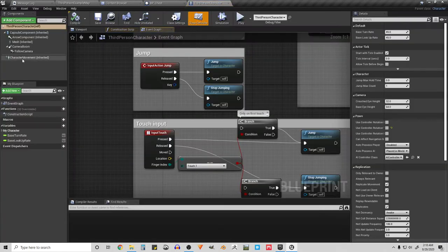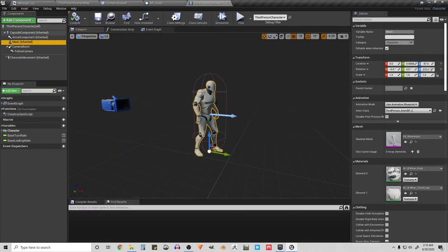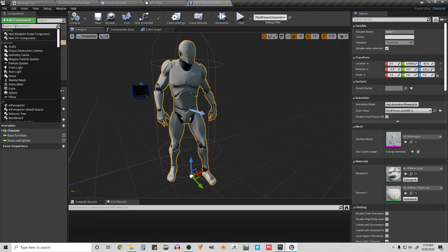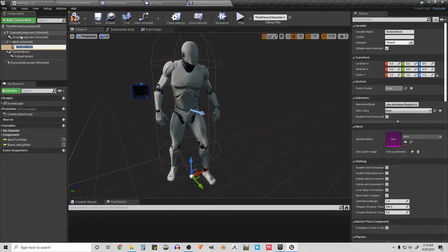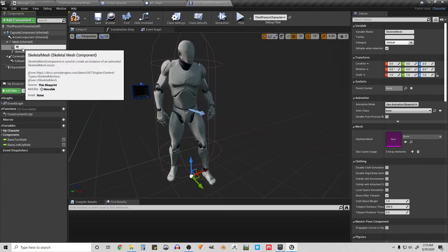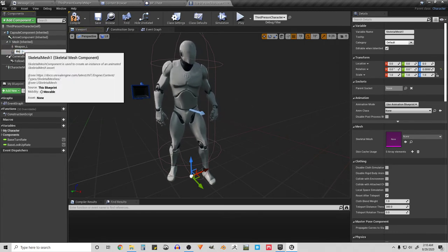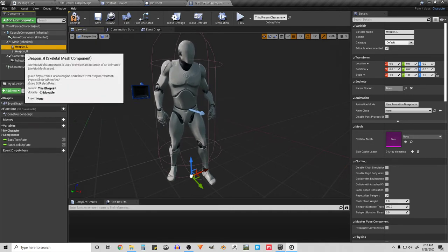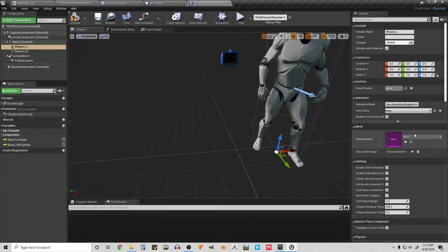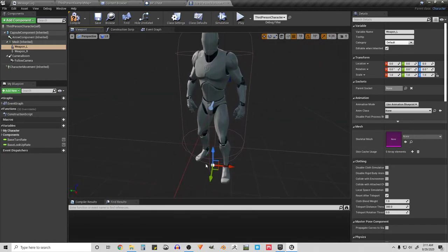The Third Person Character needs two swords, so we're going to add two empty invisible skeletal meshes. I'll add a Skeletal Mesh component and rename it Weapon_L, then add another one called Weapon_R. Right now there's nothing in them and they're on the floor — that's fine, because we'll replace these with the actual skeletal mesh and attach them to the correct socket.